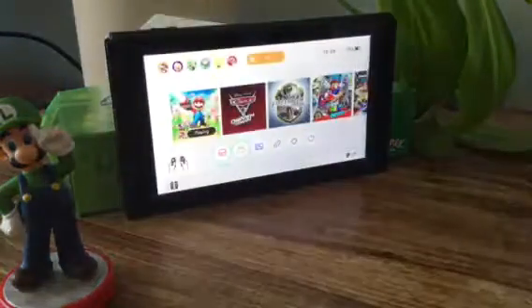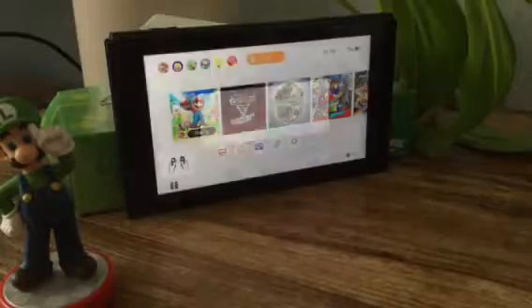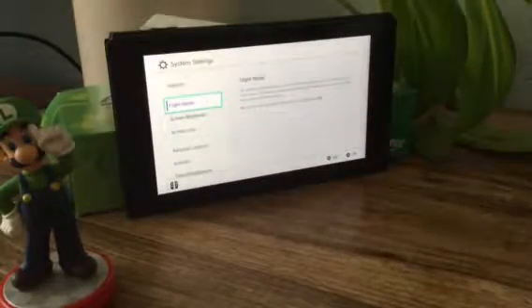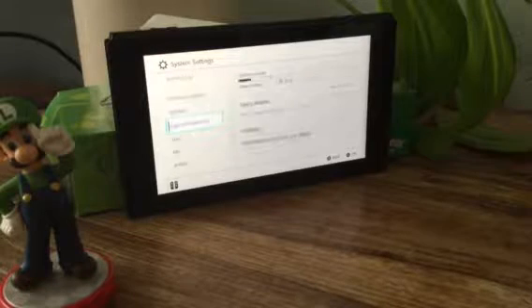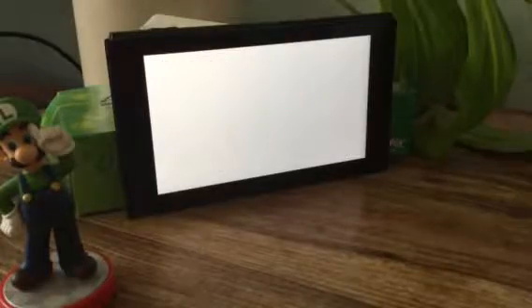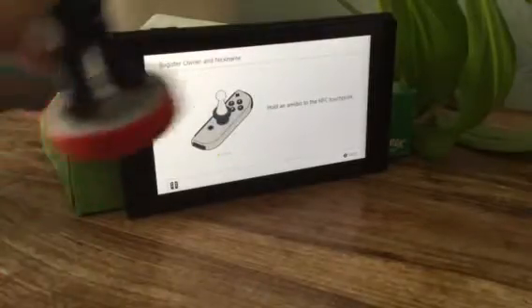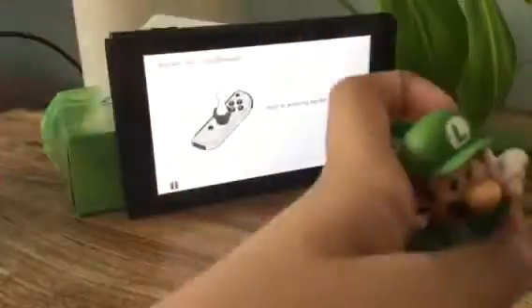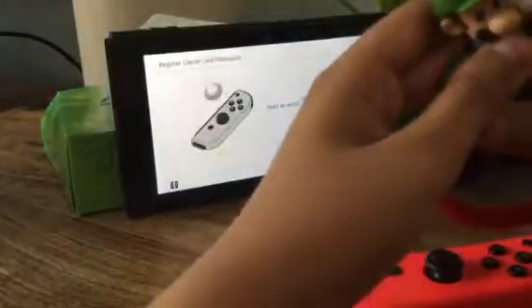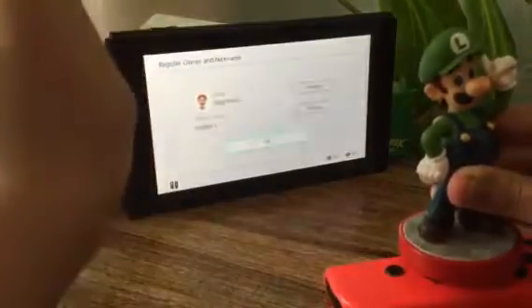I also forgot to mention - first of all, you go to System Settings, scroll down to where it says amiibo, and go to Register Owner Nickname. That's where we need to go. I have this Luigi amiibo right here, so gently tap it on the stick like so.